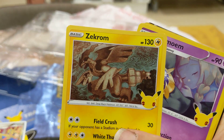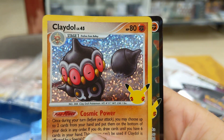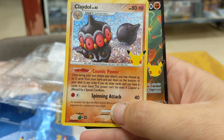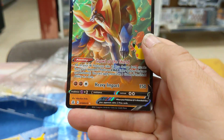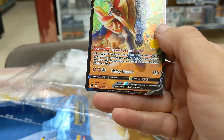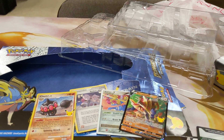We have Zekrom, we have Cosmoem, we have retro Cradily — that thing was pretty much the draw power back in the day, let you know that. And we also have Zamazenta V, fighting type. Nice ability, nice ability, okay attack. Might see some play in certain cart and some decks.